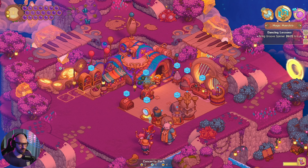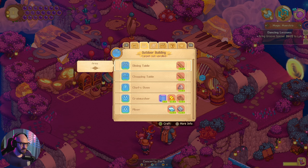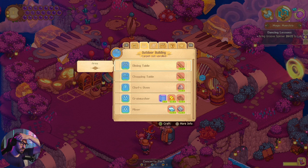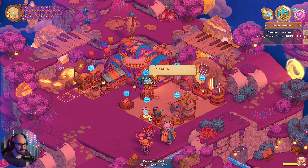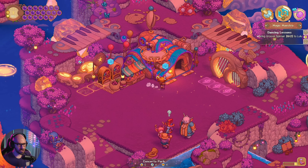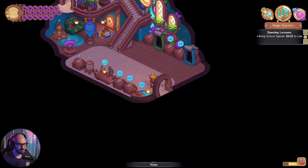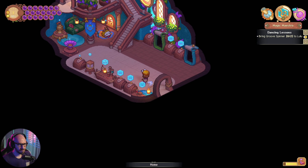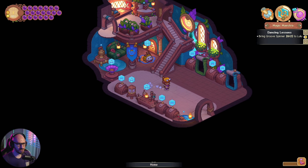I feel like I gotta go on a different island to make the question mark. Oh gosh, hold up — there's a mixer! It's a brand new thingamajig I gotta make in the kitchen area, but I cannot make it here. Active phonograph — so I gotta activate this as well eventually. I don't know what it does though.